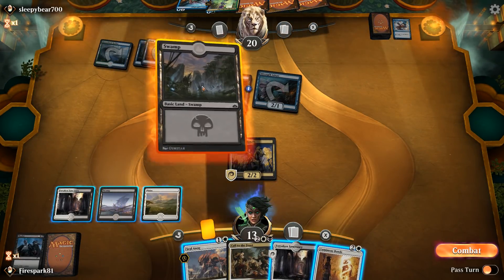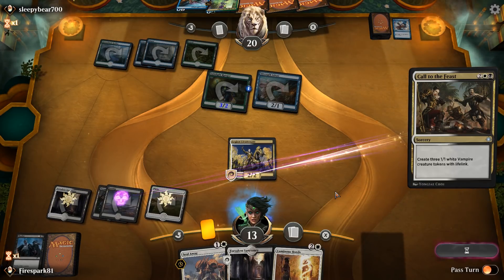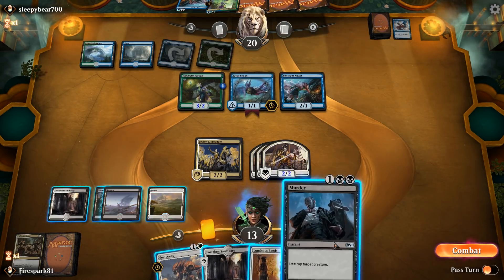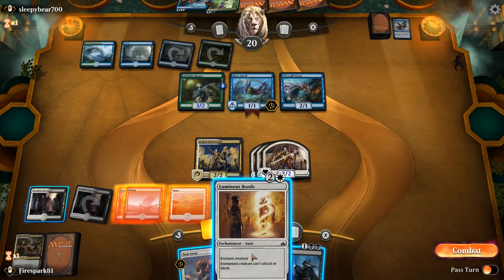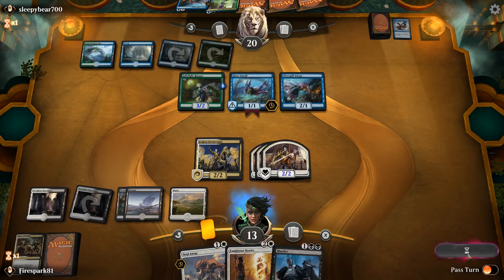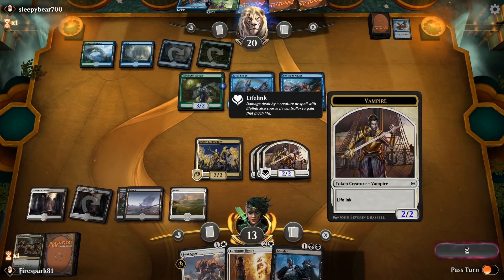We drop these down — now they are 2/2s. We have a little bit of life gain so we may be in this game. Luckily we drew another Murder so we may actually be able to survive. He didn't attack, and I'm not sure I want to attack either — but you know what, we're going to play aggressive and just see how it goes. I haven't won a match against this deck yet.